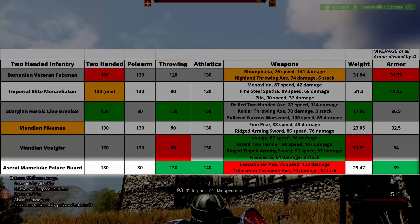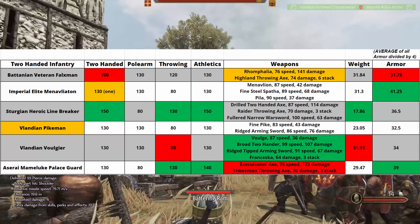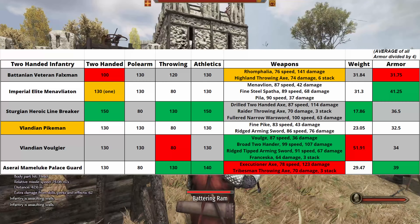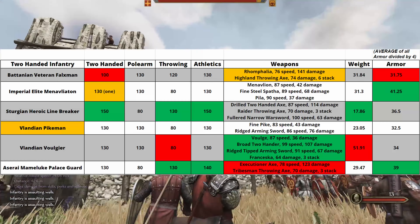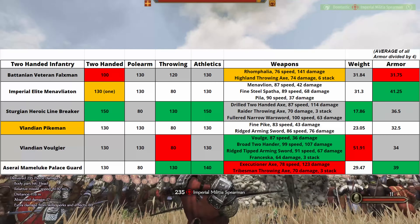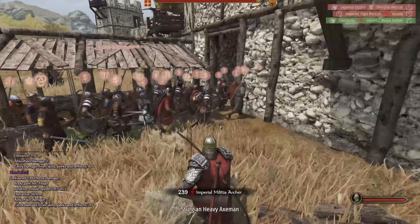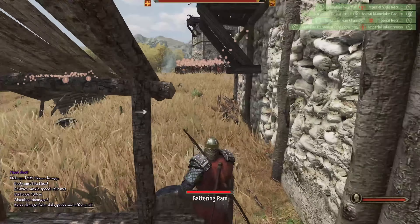Finally, we have the Aserai Mameluke Palace Guard with the second highest athletic skill and joint first highest throwing skill. His axe is slow but it does a lot of damage. He only has three throwing axes but it's better than none, and he's got the second highest armor of all of them. Depending on where you are on the map — up in Sergia or down south in Aserai — I would recommend either of these two. If you're in the top half of the map, go get your Heroic Linebreakers; if you're in the bottom half, go get your Mameluke Palace Guard. Personally I've always favored shield infantry over these two-handed infantry — I find they're a little bit squishy — but if you are set on them, they are your top two.